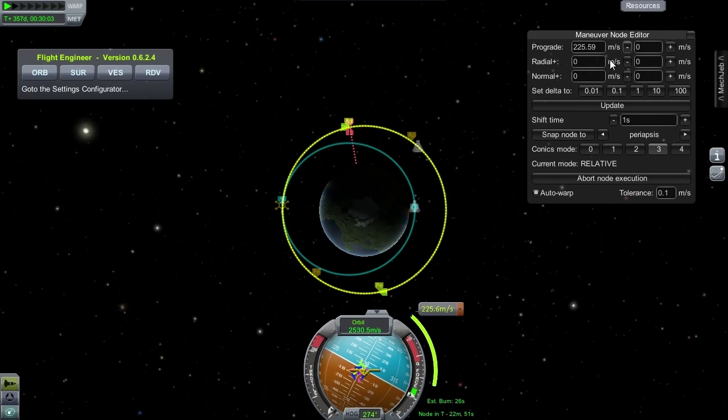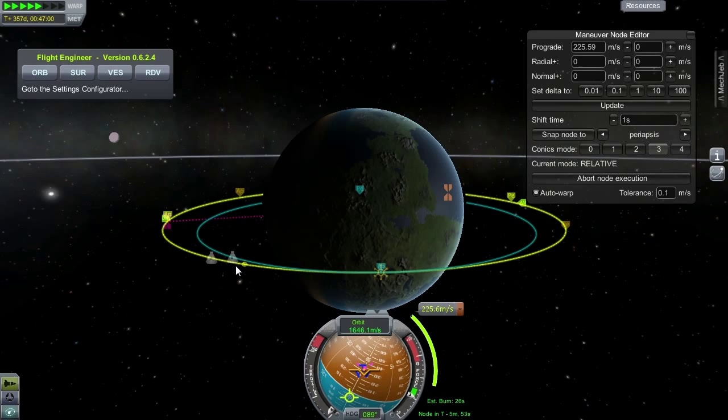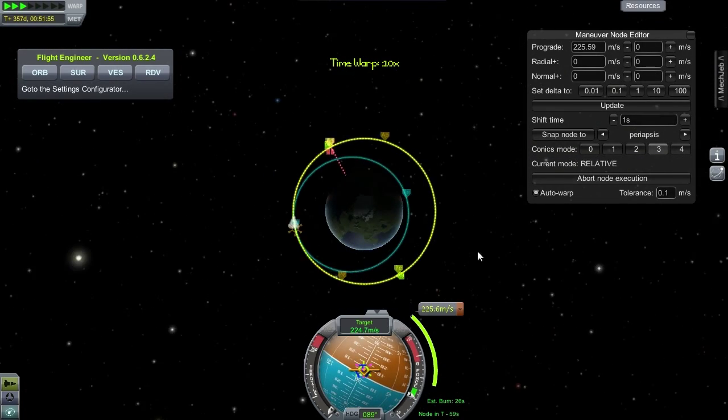As the craft travels to the next burn, you may notice that we are catching up to the station. This is because lower orbits have higher velocities to counter the higher gravitational force caused by closer proximity to the body being orbited.